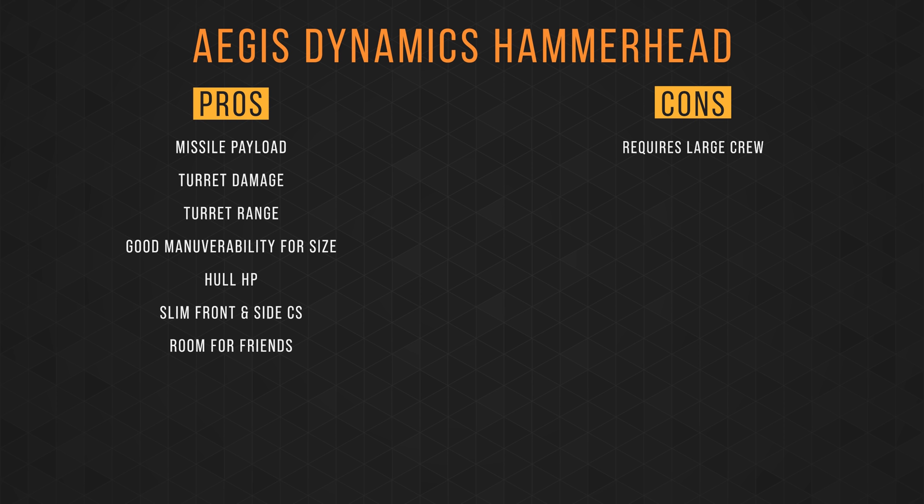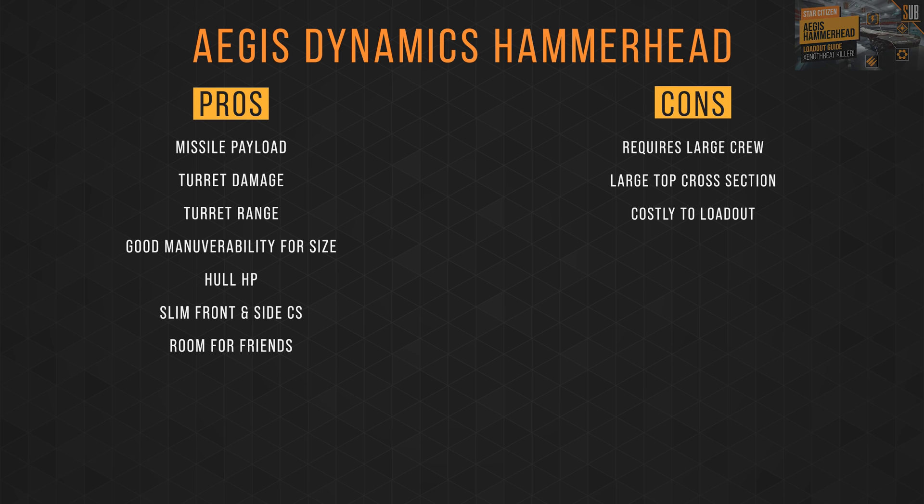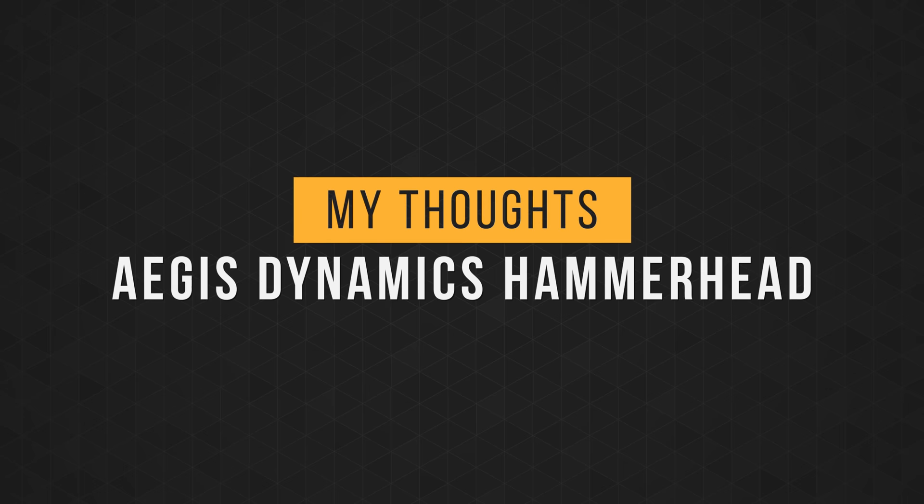As for its cons, requiring such a large crew to fully man is a turnoff for a lot of people. Its front and side cross section might be small, but its top cross section has a huge broadside. One con for having such a large ship is that it can be costly to load out — though check out the loadout guide linked in the description that will save you hundreds of thousands of Alpha UEC at zero cost to performance. And personally, I really only have one gripe about the ship: the placement of the flight deck. I just don't understand why it can't be front and center or at the top center — it's literally there just to be different and stay true to the Hammerhead name.